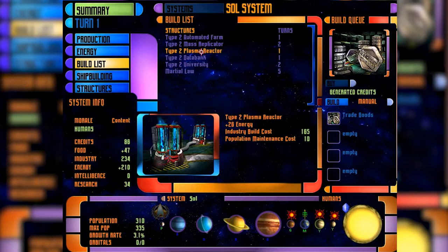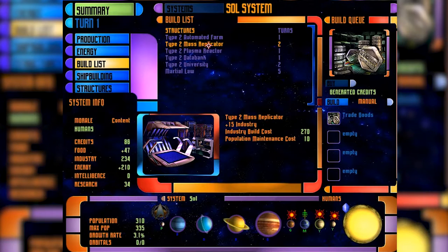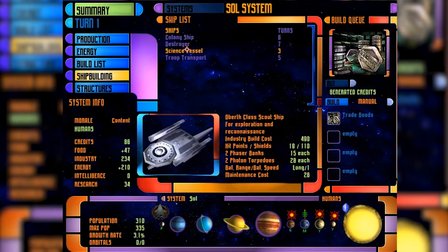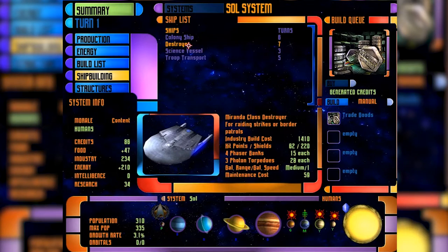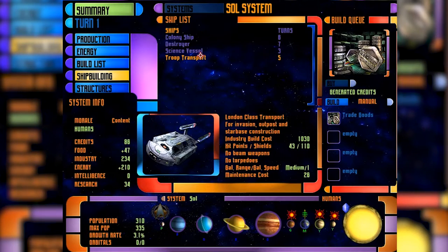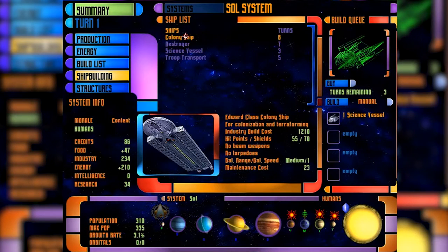For example, building a mass replicator costs 270 industrial units and we can produce 230 per turn, so it takes two turns. For ship building: colony ships are the only ships that can colonize planets — no two ways about it. Then there's the destroyer, the Miranda class — I like that one, it looks flat like it's trying to dodge stuff. Science vessels and troop transports, which you use to invade alien planets or build outposts and star bases in space.